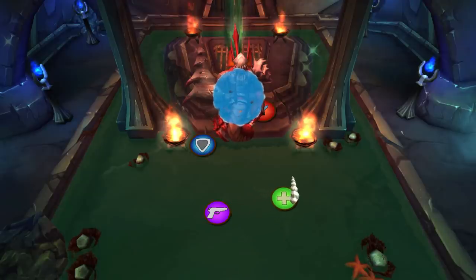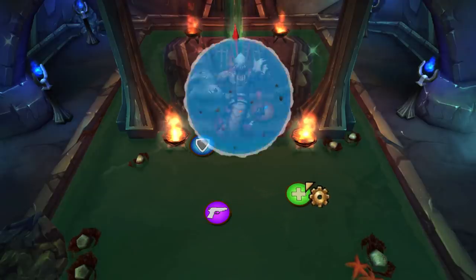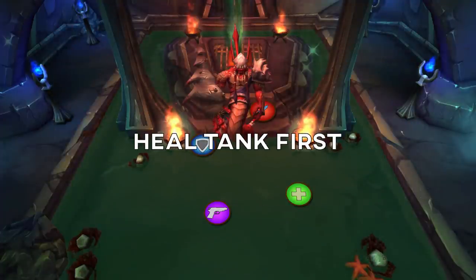The boss will go immune. At this point, the person with the spine in their bags throws it at the boss. This will burst the immune shield and deal massive damage to the raid. Make sure the tank is topped up first, then top up the raid.